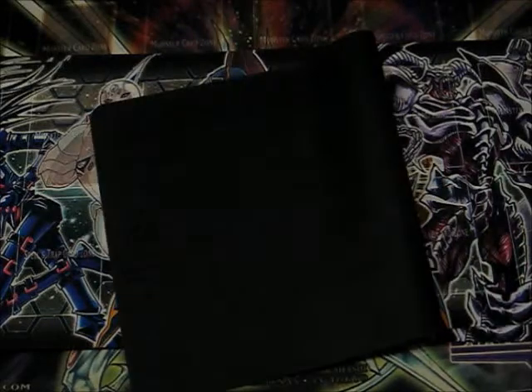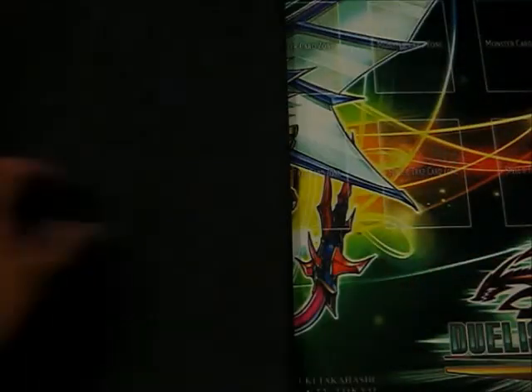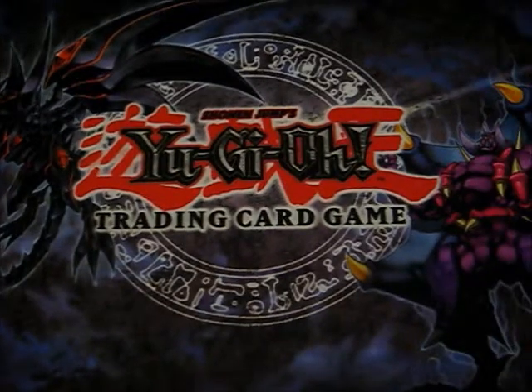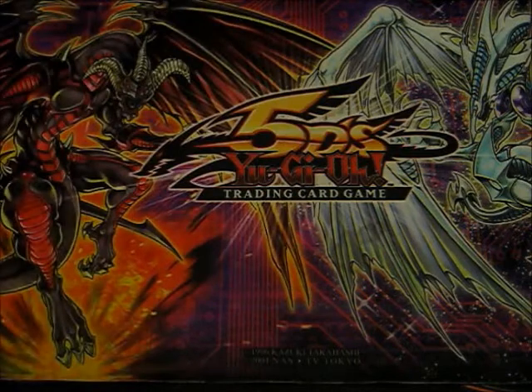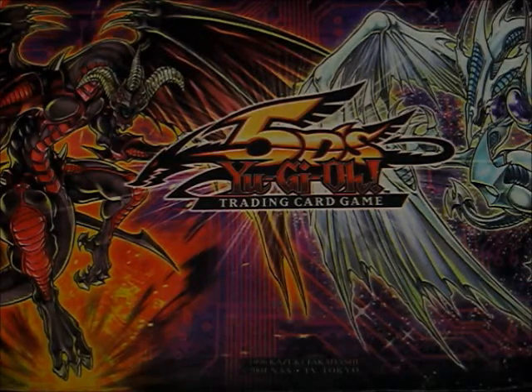I got a couple Battle Pack Epic Dawn mats — just hit me up if you want any of them. Stardust Overdrive playmat, Duelist Revolution playmat. This one is the Zombie playmat — the Red-Eyes Darkness Dragon and the Vampire Genesis playmat. It's near mint and has a little signature on the back. Extreme Victory playmat. Red Dragon Archfiend and Stardust Dragon — this is an old Upper Deck mat, actually really hard to find, so it's a pretty cool looking mat.